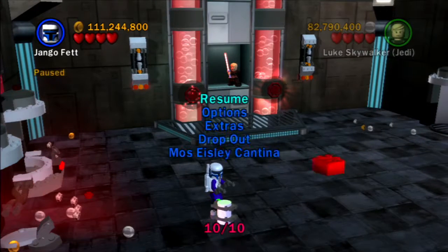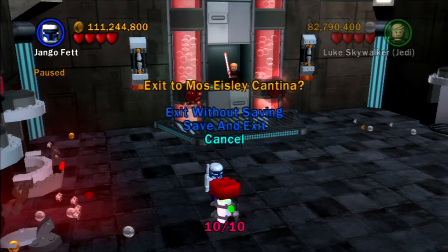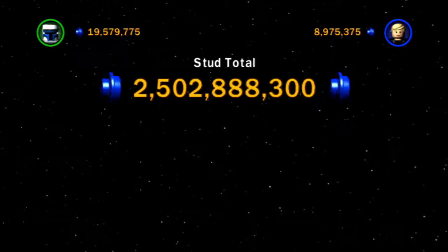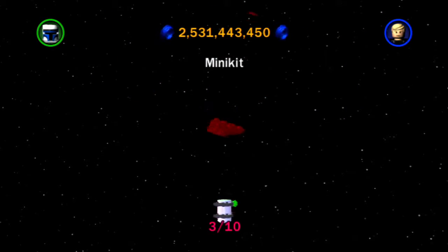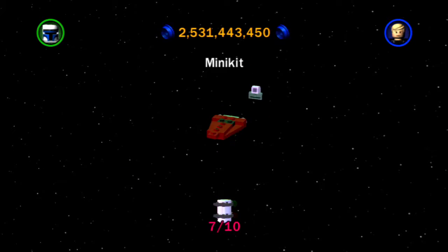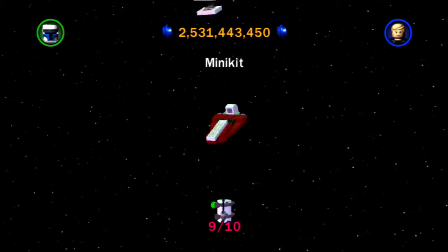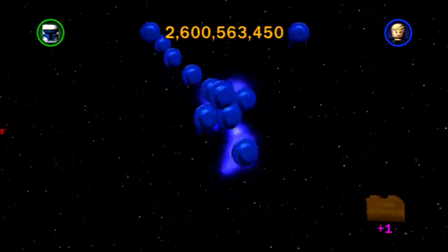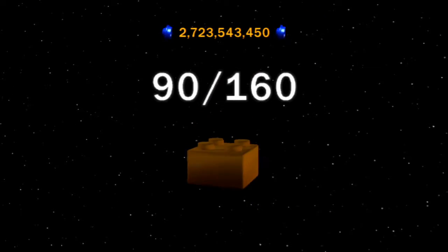Very nice! Let's take a look at what vehicle we unlocked with this minikit collection. Yeah, we had almost none of them before. It's the little starfighter that Obi-Wan uses. Cool — onwards to the next stage.